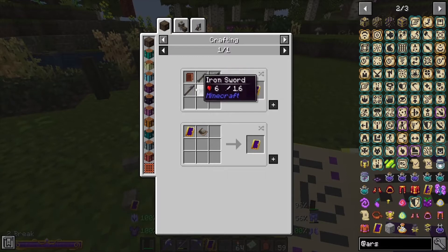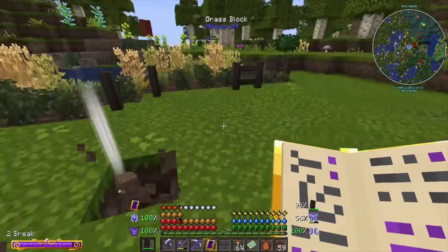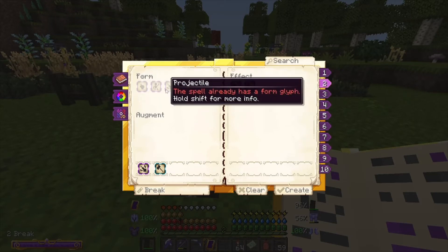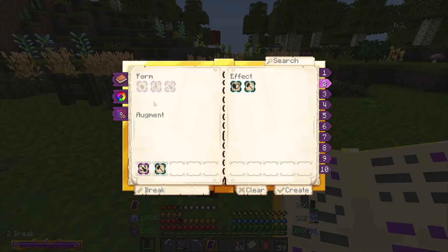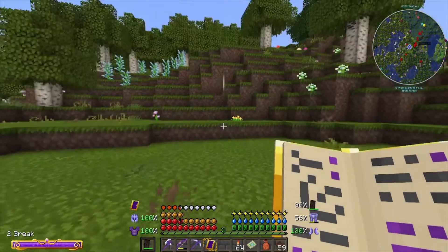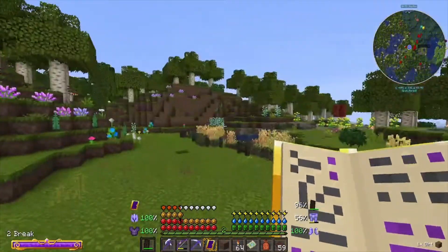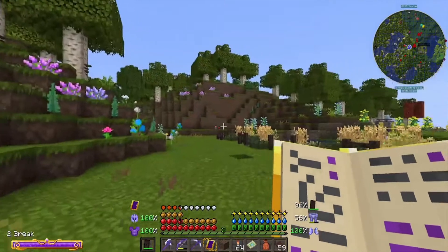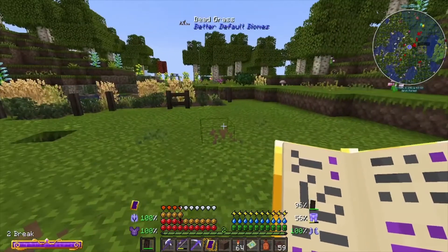I open it up with C and we have some of these things to make spells with - they're called glyphs. Right now I have two spells: I have a Projectile and Break, so if I wanted to shoot that dirt block over there - boom, pretty cool. My other one is a Projectile and Harm, so it's basically like a magical bow.